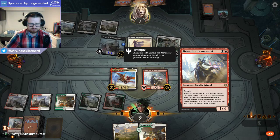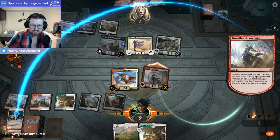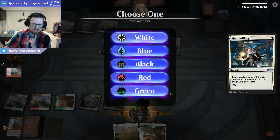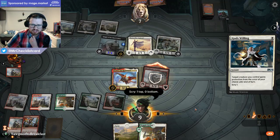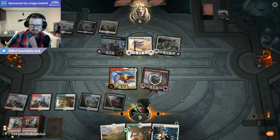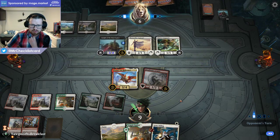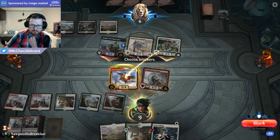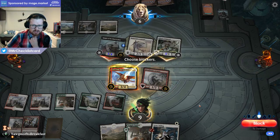Now it doesn't actually matter which Arcanist I use God's Willing on. So I'll do this — they still have priority to do something. This makes me think they have Mortify. But actually it doesn't really matter — I still should just do this. If they have Mortify to kill an Arcanist, this works out. Protection from white, Feather on top — yeah I think that's fine. That's a giant creature and we're going to be able to attack and regrow this God's Willing. Okay, that worked out pretty well for us — the whole time-walking them thing. Let's play Feather. Psyched Arcanist. That interaction is just so strong — it's the exact interaction that makes this deck.